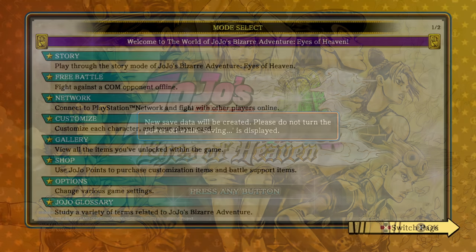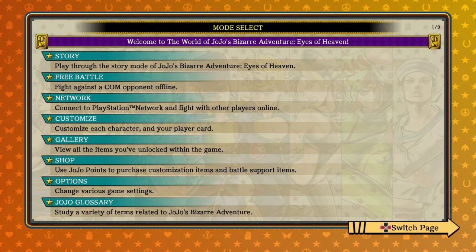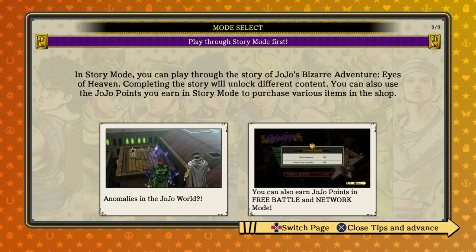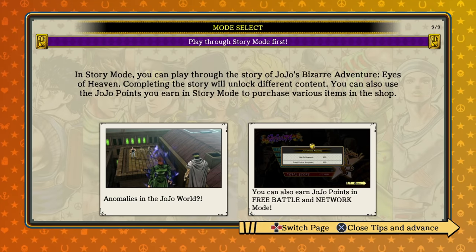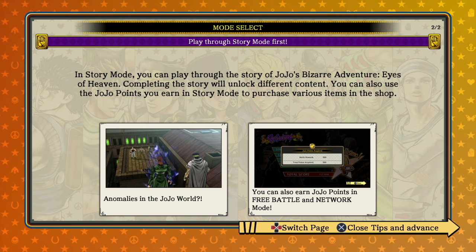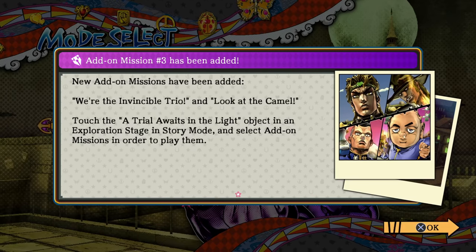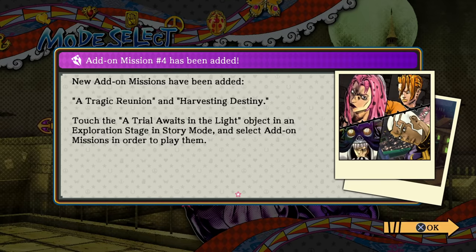Creating save data since I've never played this game before. Mode select — story, free battle, network, customize, gallery, shop. I'm going to do story mode. In story mode you can play through the story of JoJo's Bizarre Adventure: Eyes of Heaven, completing the story unlocks different content, and you can also use JoJo points earned in the story to purchase various items in the shop.